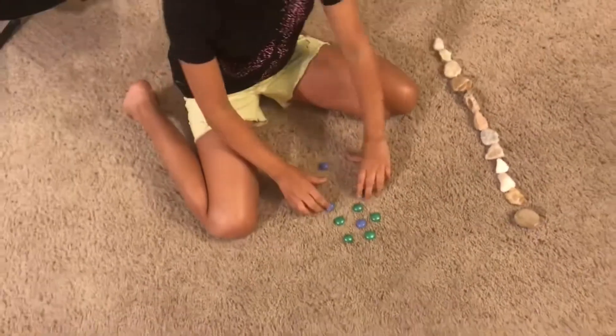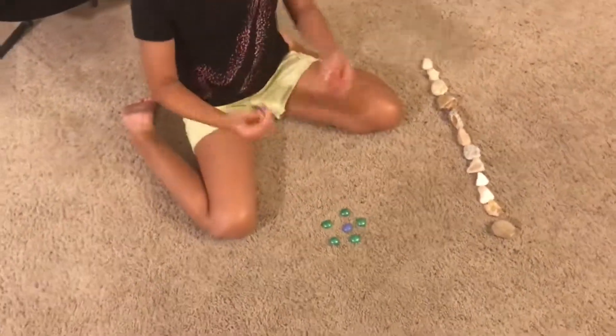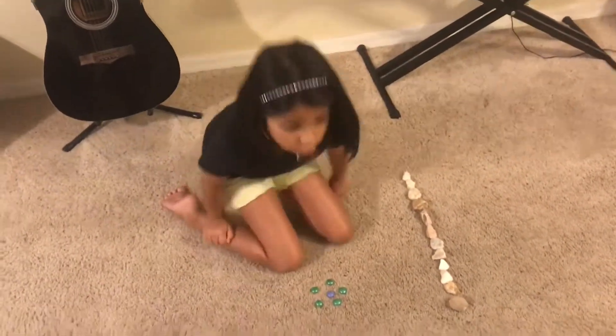Now we're done with the circle. Each player gets at least two pebbles, since there are four. Whoever touches the middle part wins — touching the middle gets you ten points, and touching the outer part gets you only one point. Here's the starting line, just like always.